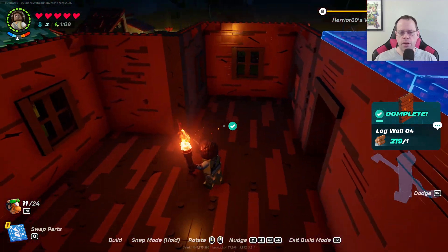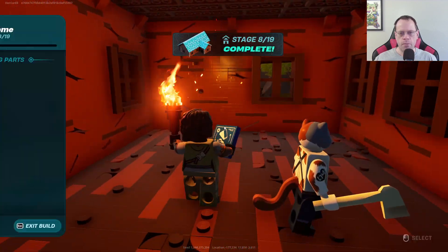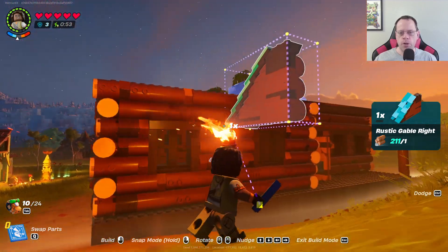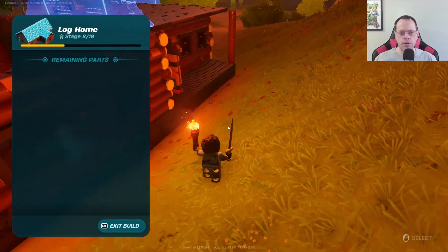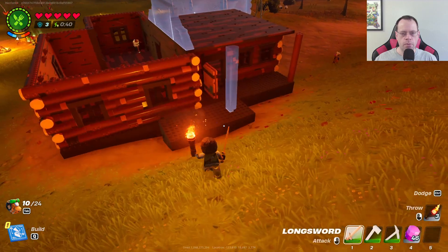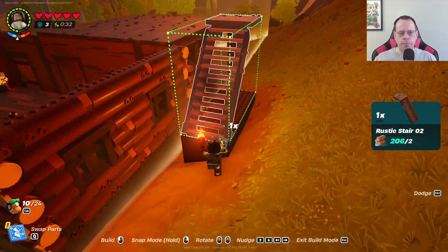Where is the next piece? It's the roof, okay. That was easy. I think we should probably build a ramp to get up to the roof so I can reach it. Let's do that — I don't want to do that. Queue — builds. Look out! Start the build. This is Lego Fortnite, by the way — building with Legos.